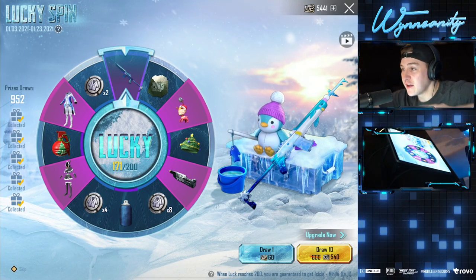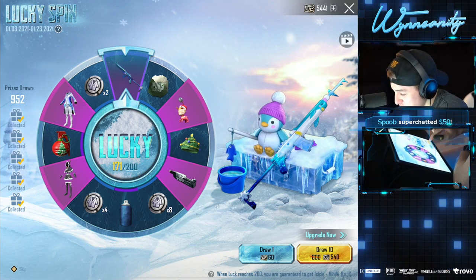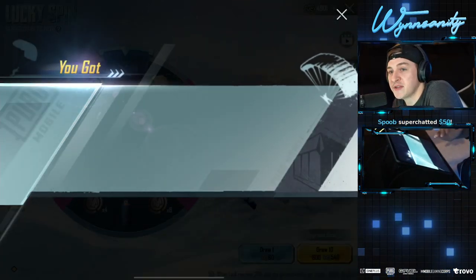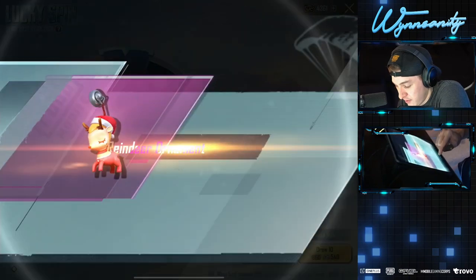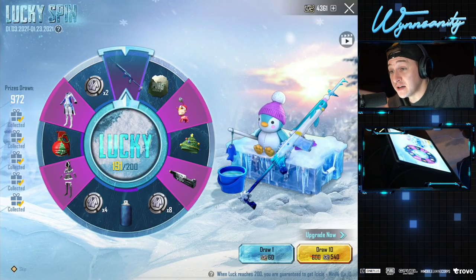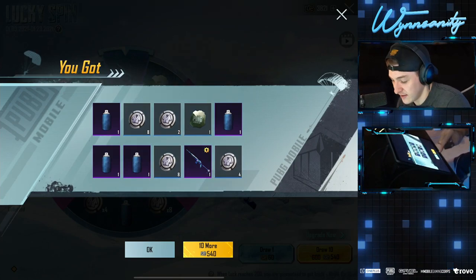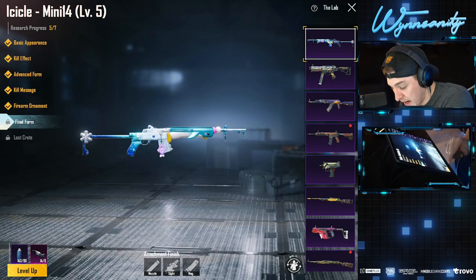Shoutout to Spooby with the $50 donation — you give me life and energy to keep going. We need 29 more pulls and we're done with the spin. Another ornament. This is the last spin no matter what — after this we have enough materials and we're going straight to the paint shop. Mini 14 guaranteed — got it!